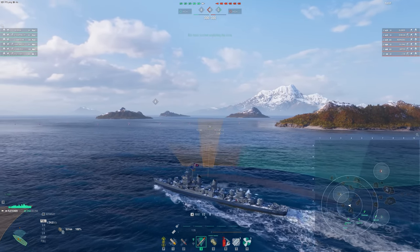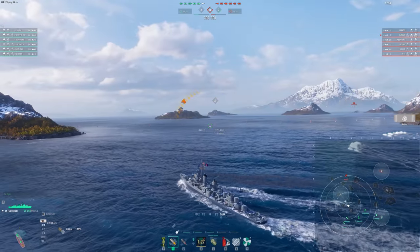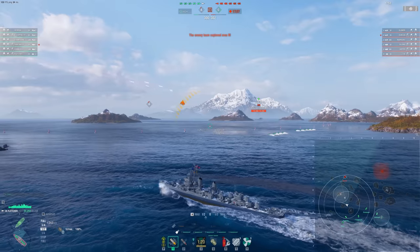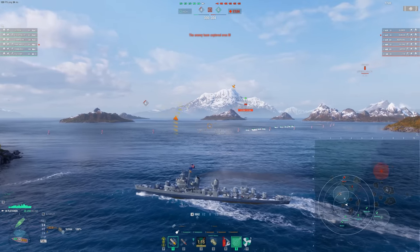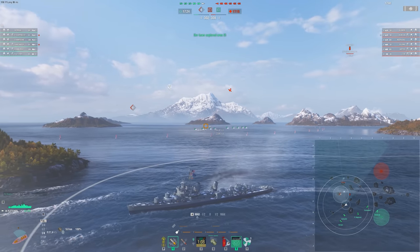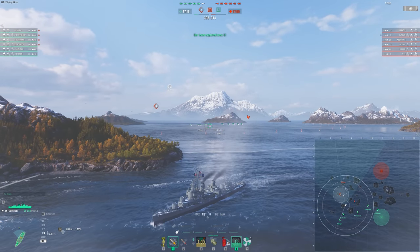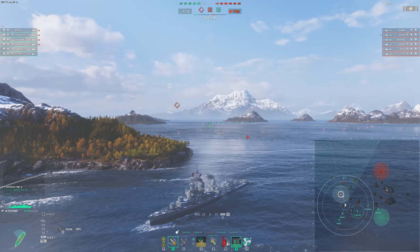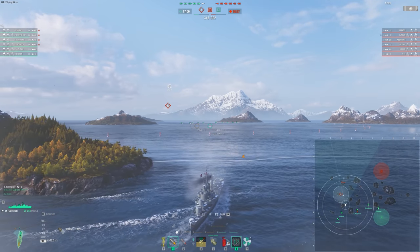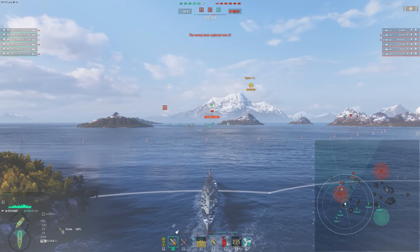Here we're going to approach and contest the cap. This is very important to know in DDs — if you're the only DD on your team, you kind of just have to go to the contest cap. You need that extra spotting and cap control for this very important A cap. If we don't, the enemy team gets it for free, and then they just crossfire us into oblivion as we push up to the home cap. I decide to smoke up because the enemy Nebraska is going to come spot us — I'll use this to deal with the hybrid and planes. Notice they don't have radar on their team, something I was looking at earlier in the match. The Z-46 has a hydro potentially that we got to be a little spooky of. To deal with a hybrid ship or planes in a DD, you want to be playing near your teammates so their AA can help you out, or you use your smoke to go dark before the planes spot you.